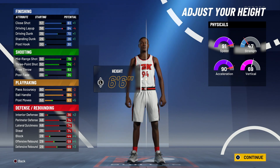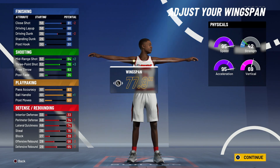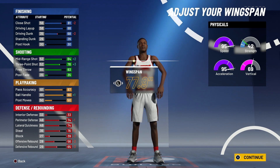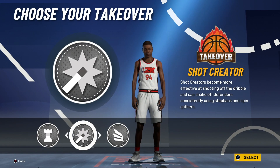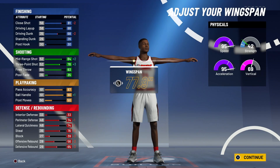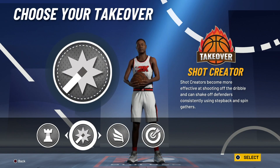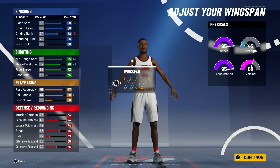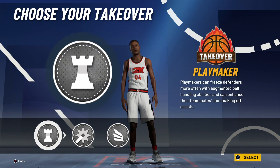For six foot five, you want to put your wingspan at 77.9 or 77.0. If you go longer than 77.9 you will not be able to get sharpshooting takeover — as you guys see, I went longer than 77.9 and I cannot get sharpshooting takeover. So if you go 77.9 and below you will be able to get the sharpshooting takeover.